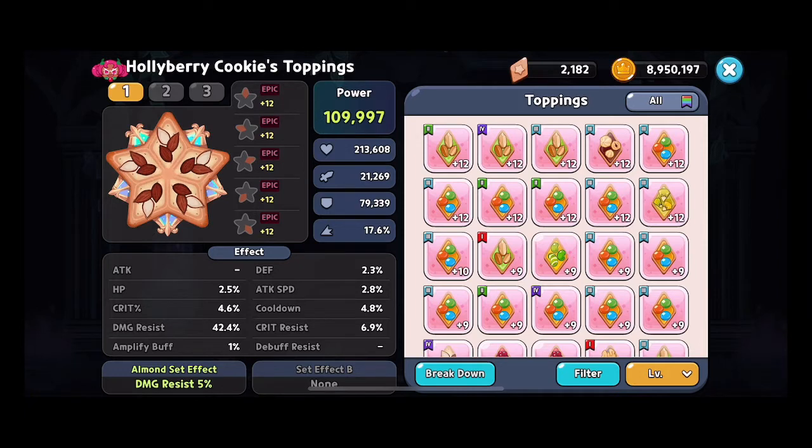So this is what I want to cover today. Solid almond toppings — their main benefit is that they give damage resistance. Damage resistance is the ability to resist a percentage of damage.